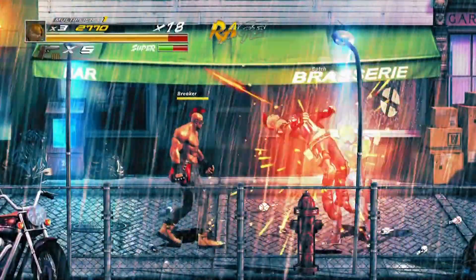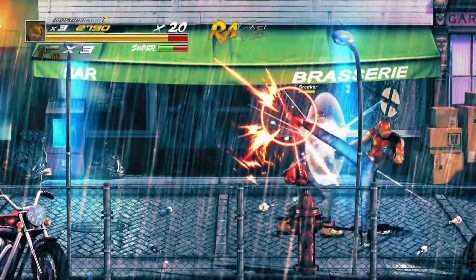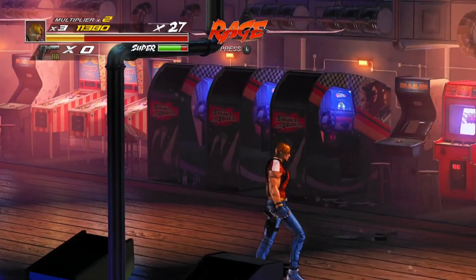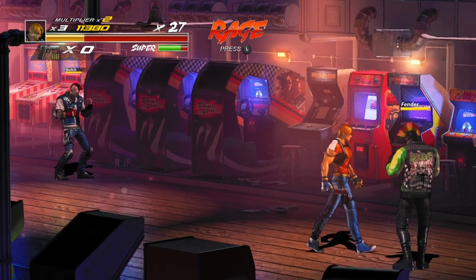You have your general punch button, your kick button, your jump, but there's also a special move button that you can use which will sacrifice some of your health and unleash a special move. There are also multiple forms of this, so depending on the direction that you push when using the special, it will unleash a slightly different special attack, and this varies from character to character how that special attack operates.